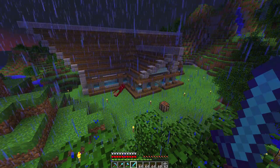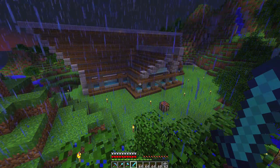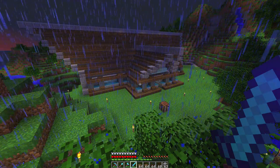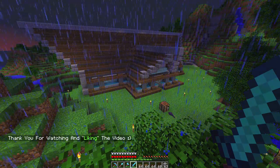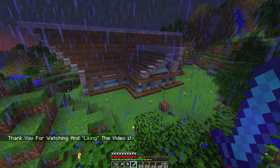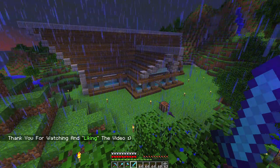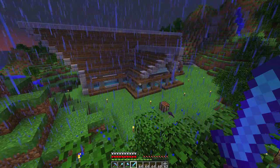Hello, my fellow miners and crafters — Good Times with Scar here, bringing you another Minecraft episode. In today's episode we return to the deep dark woods of Skyland to complete our deck for the back of our house, where we're going to build a design deck with chairs, umbrellas, lounge chairs, and a barbecue.